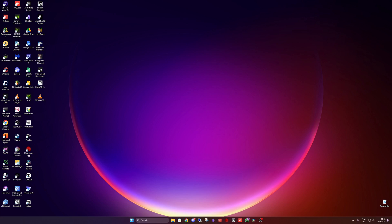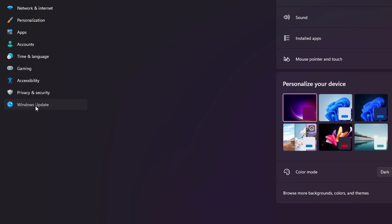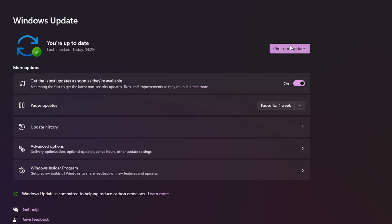First, let's check for any important Windows updates. Navigate to your Start menu, click on the Settings cog, and then select Windows Update. Click on Check for Updates and proceed to update your Windows as necessary.